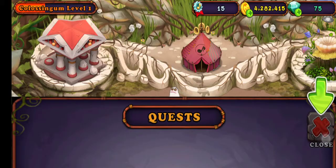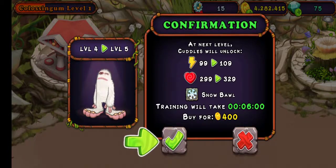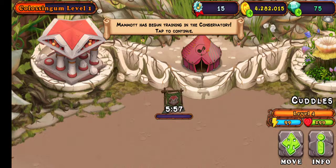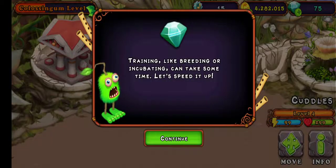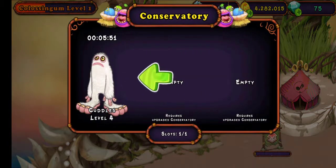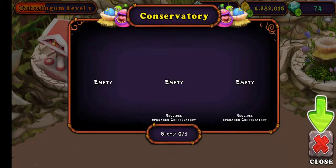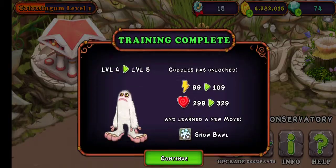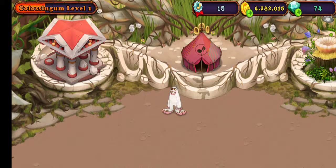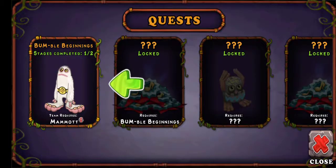Let's train Mammoth. Tap on Mammoth — train. Mammoth has begun training. Let's speed this up. Finish now. My Mammoth is now level five. Tap the battle button — hopefully we can beat that pesky Noggin.